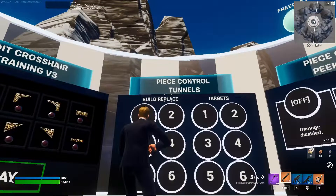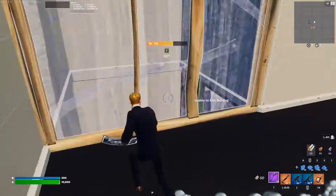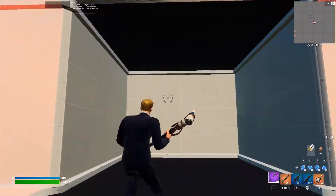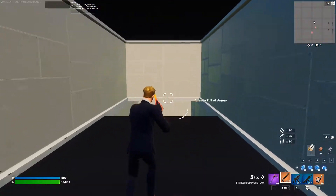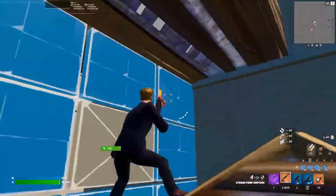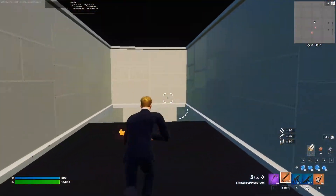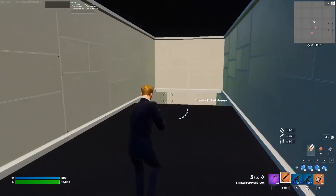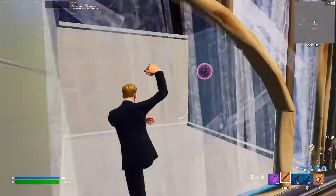Then we have the pace control tunnels — build replace and targets. You just need to replace the builds and continue the course, then it loops back. There are six different courses. With the targets version, it's exactly the same but you have a target to shoot and it starts again. It's almost infinite, and the number disappears when you've already done that part of the map.